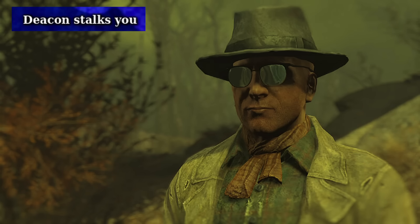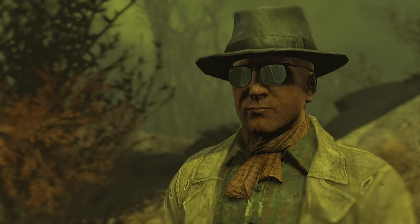Deacon Stalks You refers to the fact that Railroad agent and potential companion Deacon follows you throughout the game before you ever even meet the Railroad. He can be found unnamed in places like Bunker Hill giving basic interactions, and players with sharp eyes have noticed him standing there, probably taking notes. Deacon also talks about plastic surgery and how he's a synth, so maybe even when his NPC model is not there, he may still be stalking you. He's a creep.